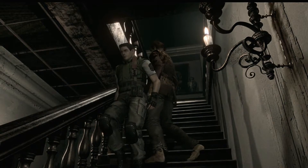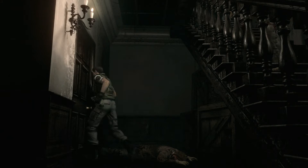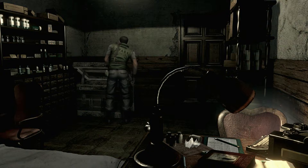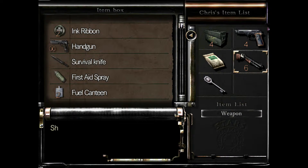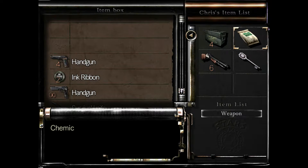Now another zombie's gonna show up, which isn't too good. I want to go in here and deposit something. Even though it would be useful to use on the zombie up there, I think I'm just gonna try to blow off its head with the shotgun shell.